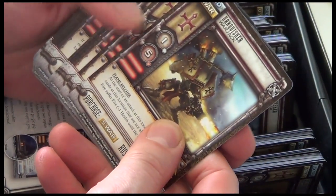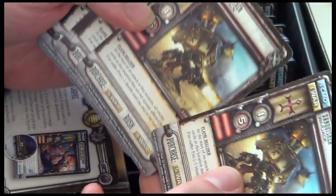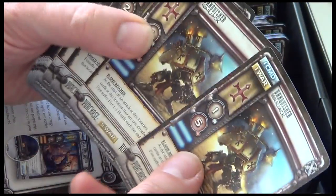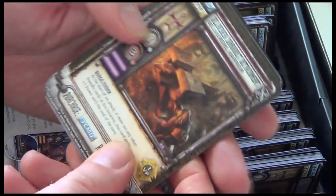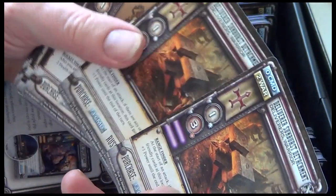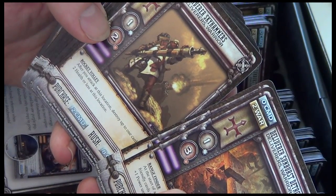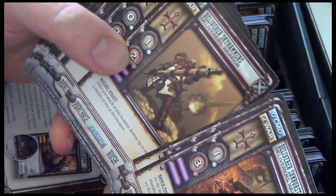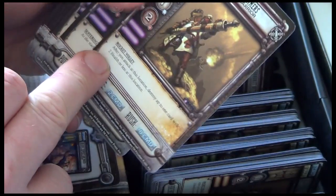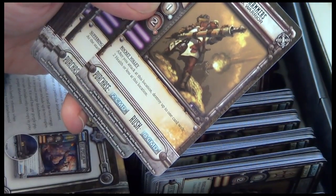We've also got some new ones in other colors. In red we have the Vanquisher Warjack, three copies. In blue we have the Vanquisher, two copies. In purple we also have the Sunburst, two copies, and Deliverer Skyhammers, one copy. This one has a Rocket Volley ability: after you attack at this location, destroy up to one card with two health or less at this location.